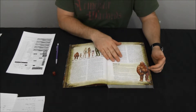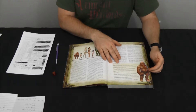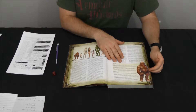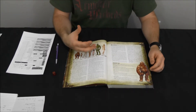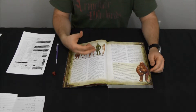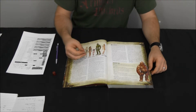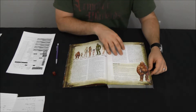The first thing to note is the ability score bonuses and penalties of dwarves. They get a plus two to constitution, a plus two to wisdom, and a minus two to charisma. This means they're going to get more hit points than the standard character, they're going to be a little more perceptive and aware of their surroundings, but they're not going to be able to engage in social interaction quite as well.